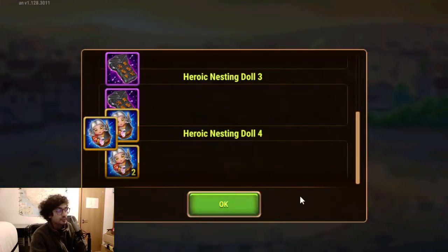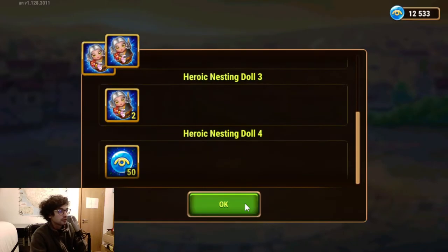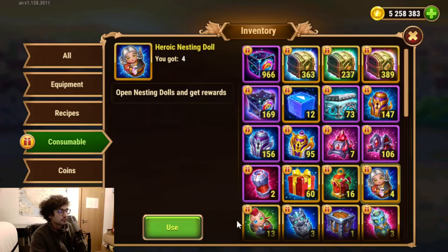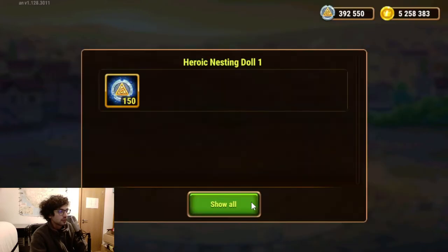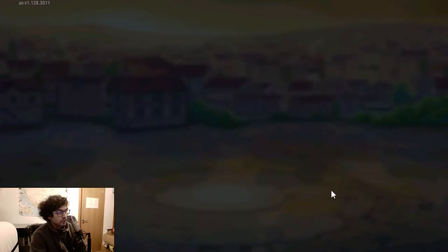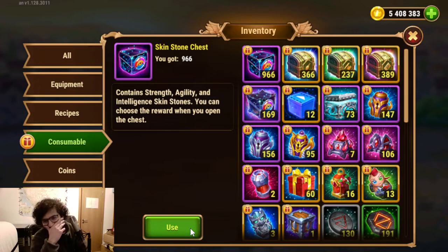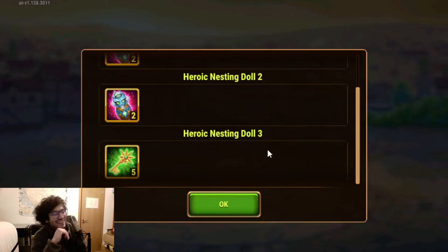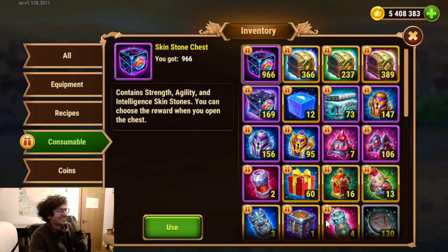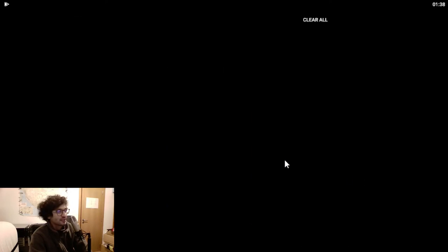A note to the developers: please look into the performance issues. It's like three or four seconds every doll — normally it would be something you would just click and in one second it's done. Okay, screw this. I'm going to close the game and open again.